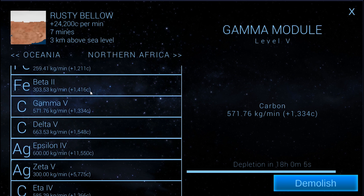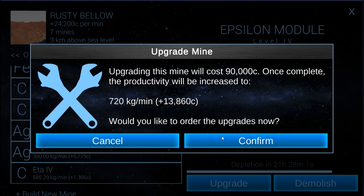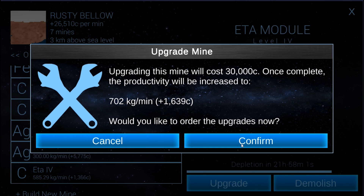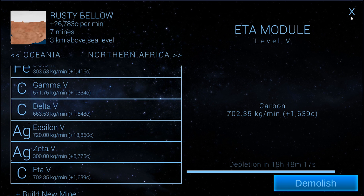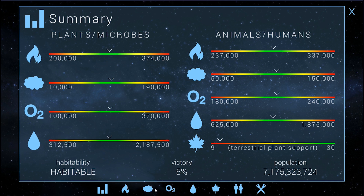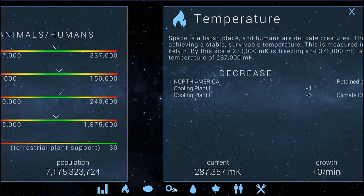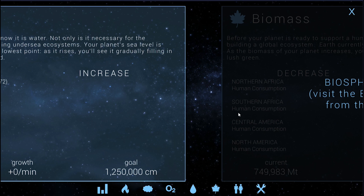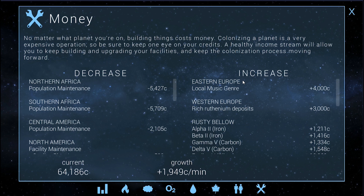We could probably upgrade some more of these and spend some of our credits. There — that'll definitely get us in the positives. It spends most of our money, but they're going to deplete faster. That doesn't matter though. This is going quicker and quicker. Now we're going to be making money — only 2,000, but it's better than losing it.